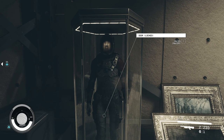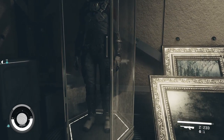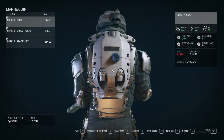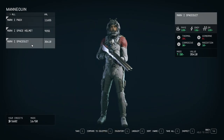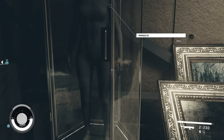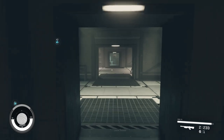You'll notice that the mannequin is actually locked behind a master lock, but what we can do is position ourselves ever so slightly in between the crack and access the mannequin, thus getting a suit worth 36,000 credits. You're free to take this and now you have a pretty good starting space suit. That's about it.